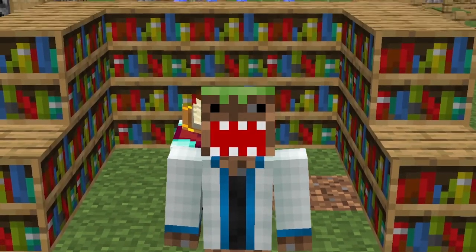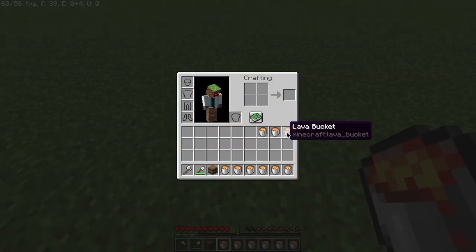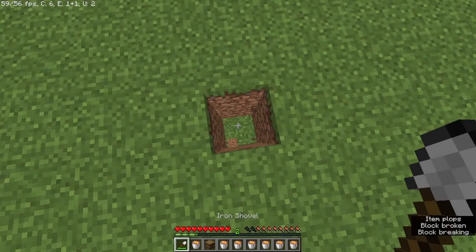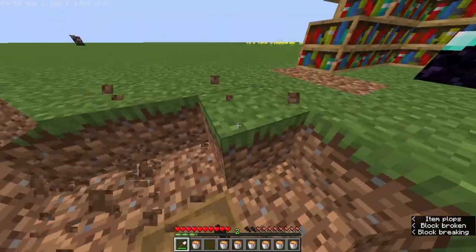The second method will need a lava bucket, depending on how big you want your storage to be. First, dig two blocks, place your barrel, and make it as big as you want it to be.